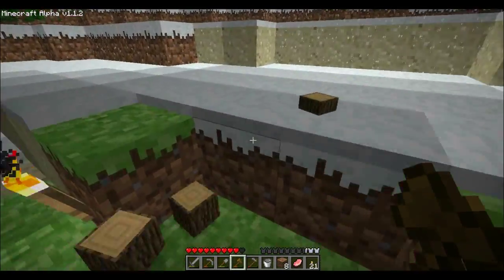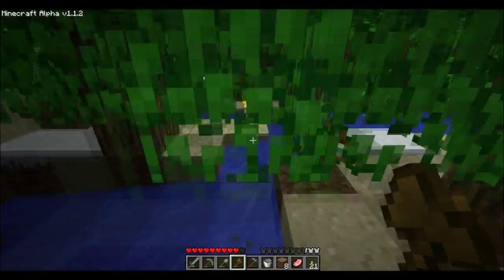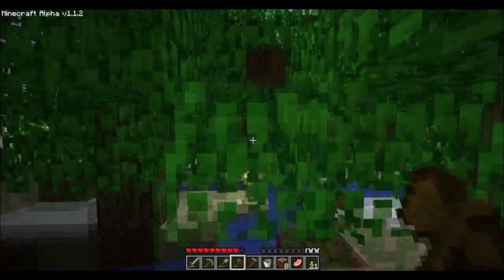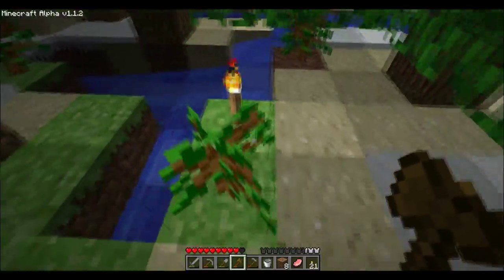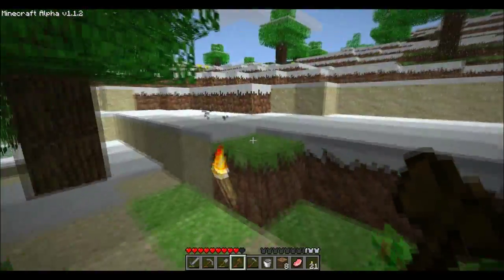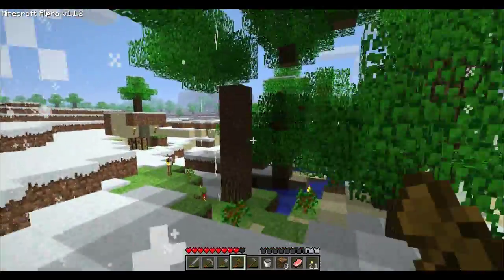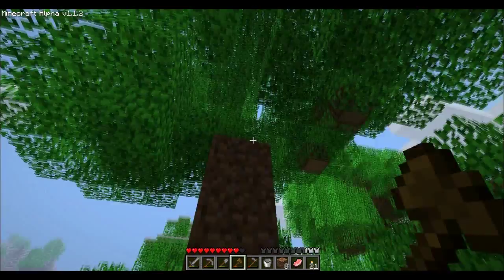Ow! Damn it! I fell out of a tree, man. That ain't cool. Alright, so there's some more junk in here on top of this tree. I need to get up there and grab that crap down. Let's climb back on top of one of these trees — that's the best way to get up there. I could use my dirt pile from earlier, couldn't I?